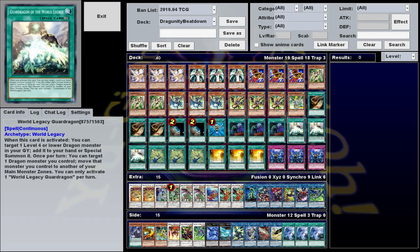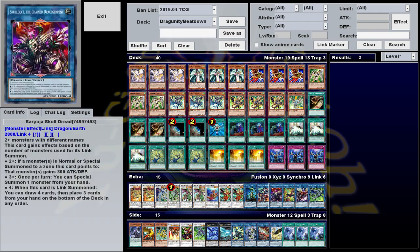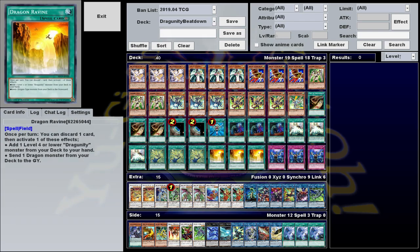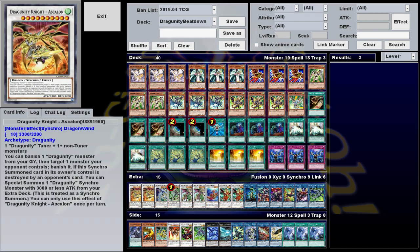World Legacy Guard Dragon is a nice new tech. When it's activated, you get a level 4 or lower dragon in your grave and either add it to your hand or special summon it, which can extend your plays even further or help you recover if your opponent kills one of your tuners while you're trying to combo off. Also, while it's on the field, you can once per turn target a dragon you control and move it to another main monster zone. Pretty much the entire extra deck is dragon, so this is pretty great — that way, even if you can't make a link, you can just get one of your synchros, move it out of the extra monster zone, and do another play from there.